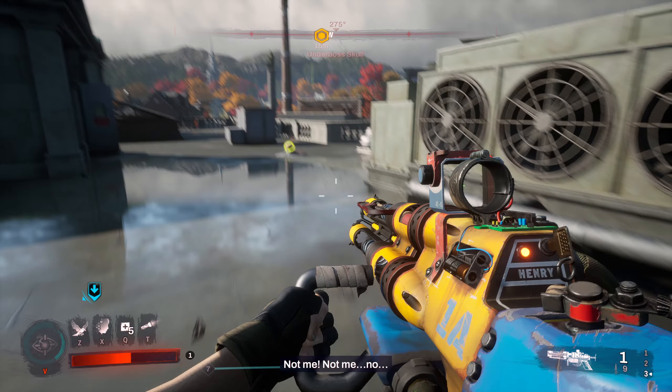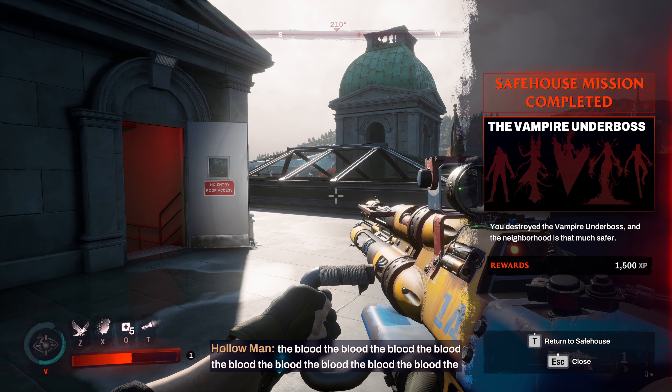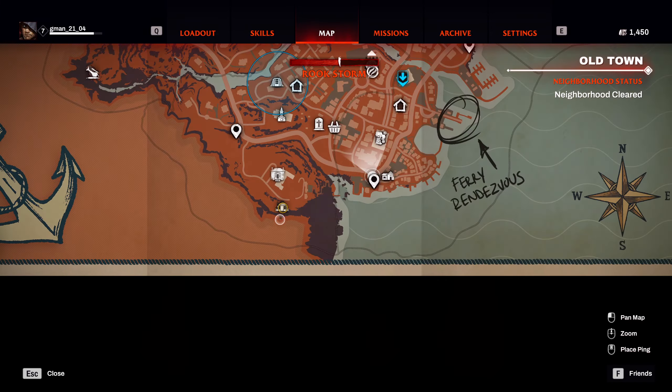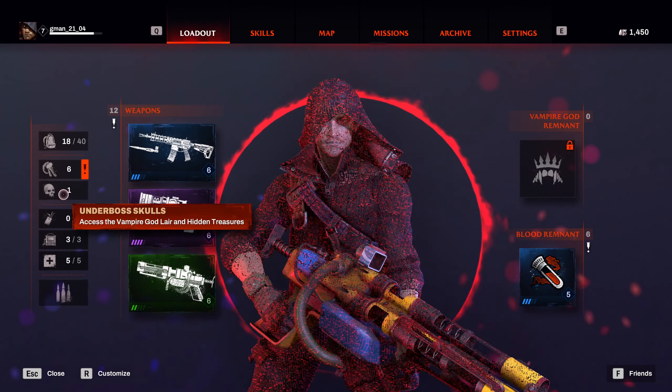Now it says you have to get the skull. Sorry, my PC was tripping. Follow the little locator and it's going to tell you where the skull is. After you kill the underboss, the skull is not going to be in the same location where he died. For this one it was on the top of the museum — go to the top, grab the skull, and it's going to be in your possession. You can go back to your loadout and confirm you have one skull.